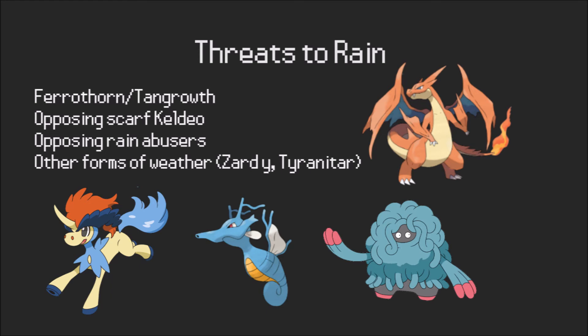This is on par with other things you'll run into — opposing rain abusers. If somebody just has an Ash-Greninja on their team, you're inadvertently giving them a boost with your rain. Or if they have their own Mega Swampert or are running rain themselves, suddenly you have the problem of getting counter-swept by their rain users if you haven't prepared for them appropriately.